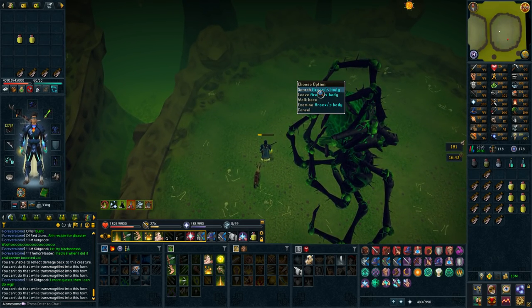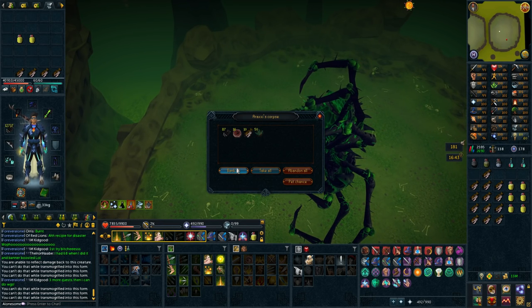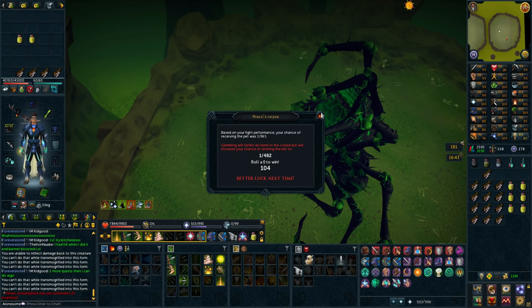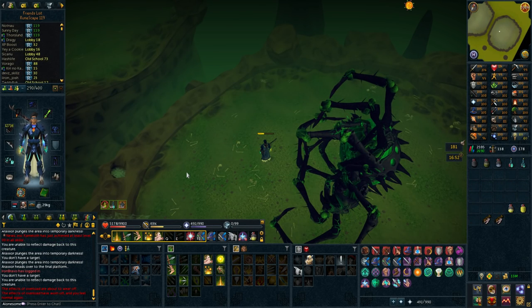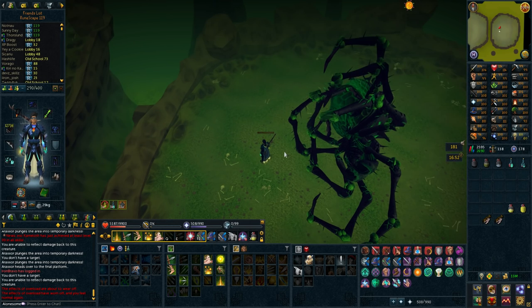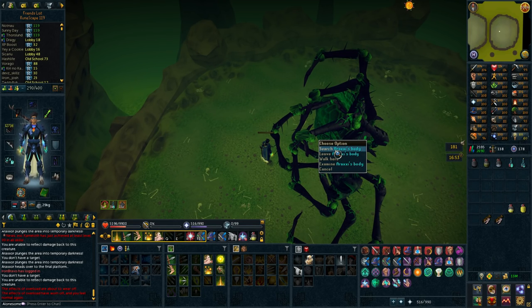We did not get triskelion — instead we got Lantadyme seeds! This would have been good for my iron man, but I'll pet chance that. Score: 104. Wait — I don't get kill count for my reaper assignment when I use my Mahjarrat Berserk? So I still need three more kills. I'll do that when the enrage resets, but I've done six kills overall so I'm happy with that.